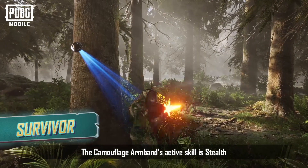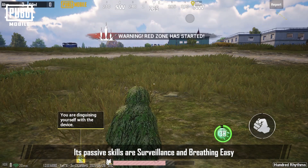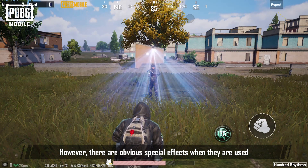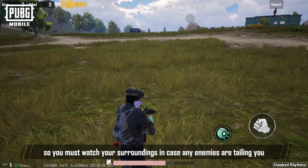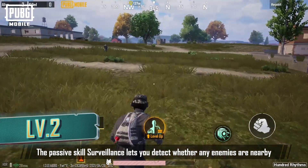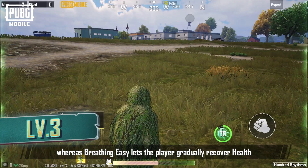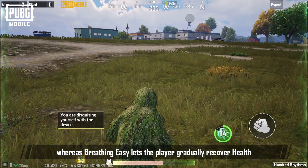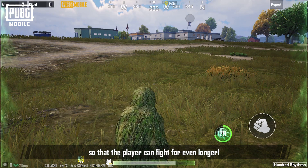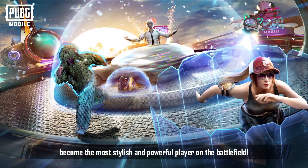The Camouflage Armband's active skill is Stealth, and its passive skills are Surveillance and Breathing Easy. Use Stealth to get a Ghillie Suit; however, there are obvious special effects when used, so you must watch your surroundings in case any enemies are tailing you. The passive skill Surveillance lets you detect whether any enemies are nearby, whereas Breathing Easy lets the player gradually recover health when not in combat, so the player can fight for even longer. Quickly choose your Music Armband and become the most stylish and powerful player on the battlefield.